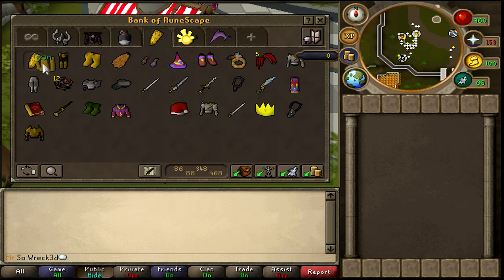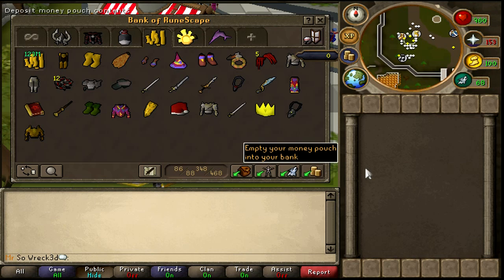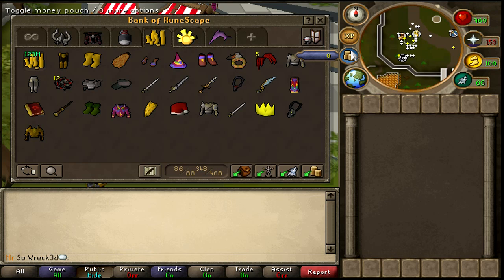You guys are probably wondering: Matt, your bank was like 500 mil and now it's 1.5 billion — what happened? I've made a list of everything. First: 200 mil from downing Torva. Softpill and I downed him — he challenged us to a 2v1, you guys all know this from the Torva downed video. He didn't expect anything; he challenged us, we downed him for 200 mil each and that's what happened.